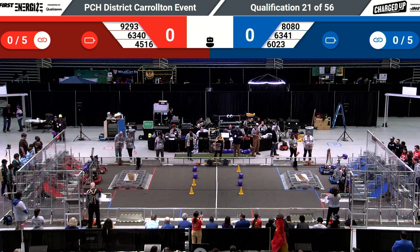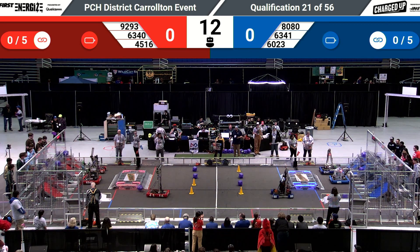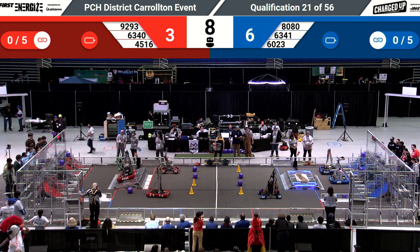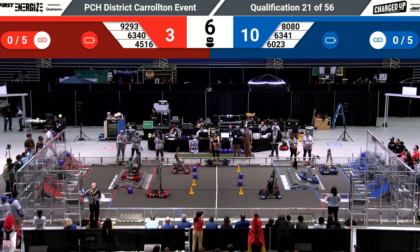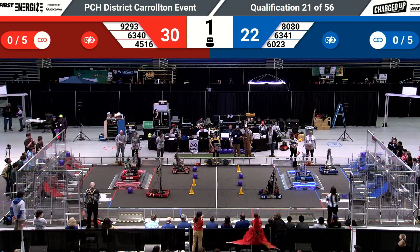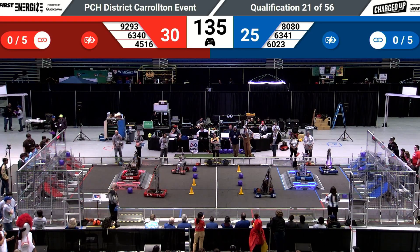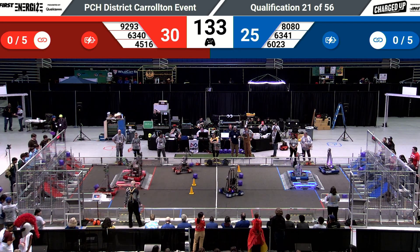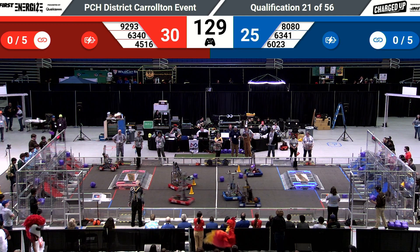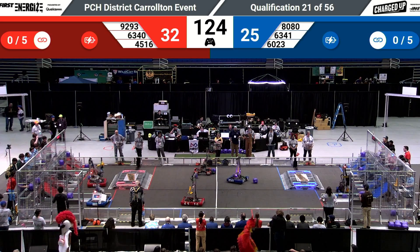In three, two, one, go! For the first 15 seconds, the human players are not involved — it's all in the programming. See how well they work: 63-40 and 60-23 gaining 12 points for their alliance by docking and engaging. The two bots that moved out to the red alliance gained three points; 80-80 gained three points as well. It's 30 to 25 coming out of autonomous with a little over two minutes of action left.